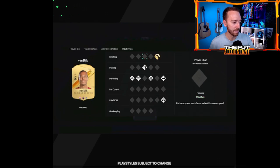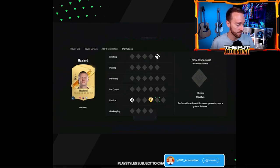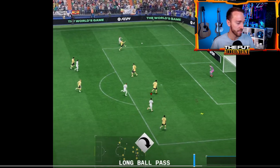In Ultimate Team, it looks a lot more fixed. On Haaland's card, the Play Style Plus icon — the acrobatic finisher image — will actually show on the face of the card alongside the chemistry style and position. So that is Play Styles. I'm curious to see how we can add and upgrade them, but they look really insane — there are so many different Play Styles.